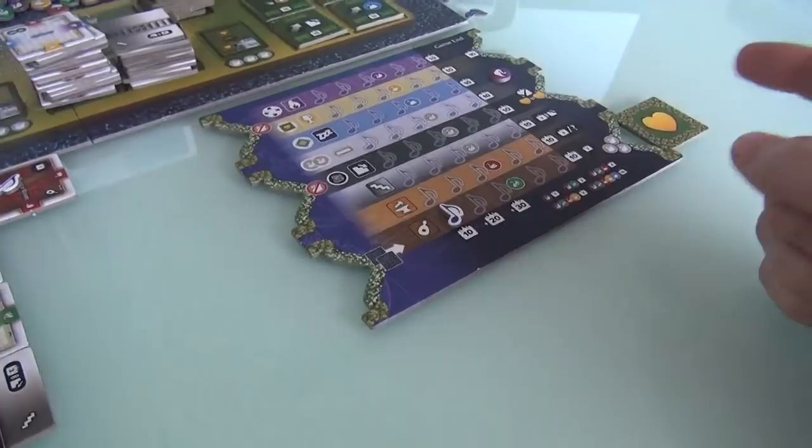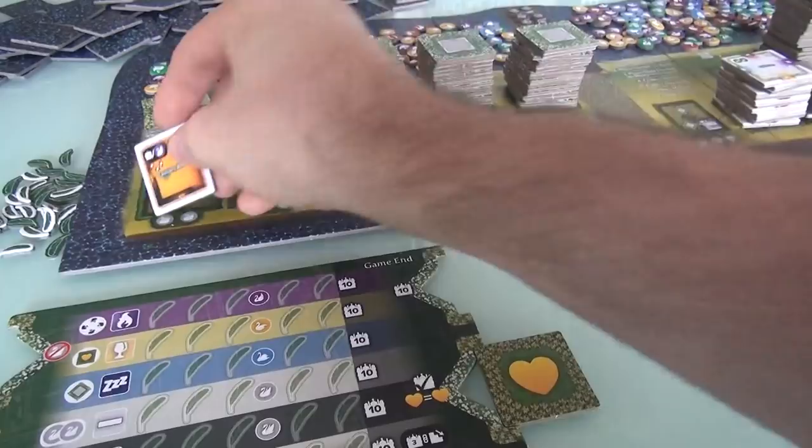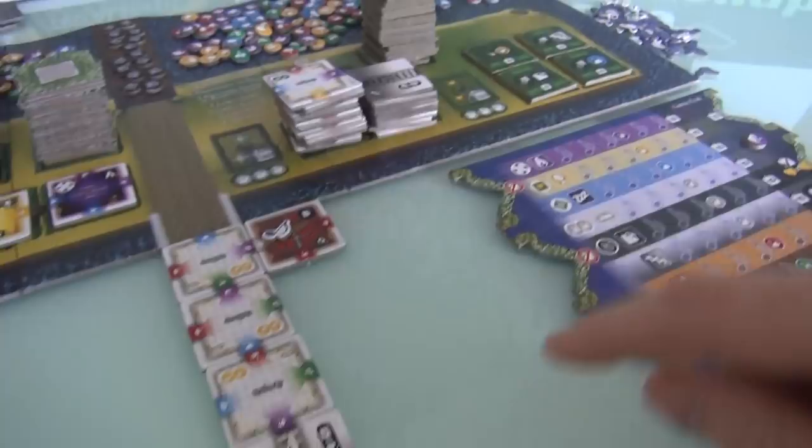That was Jen's turn. Now since she took a room, these ones slide over so they get a little cheaper and a new one comes out — it is a laundry room. And it is now my turn. I would want to build the hole, but I don't have any swans and I still can't afford it. I would love to put this down here because that would complete my staircase and put me in the lead on both stairs and downstairs rooms. But I can't afford it.